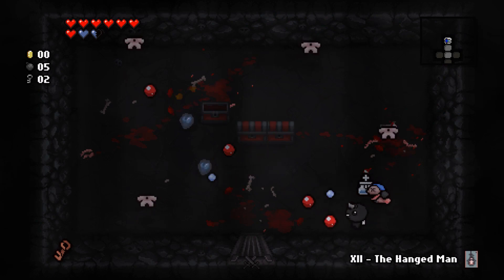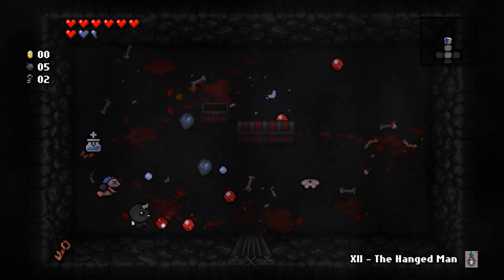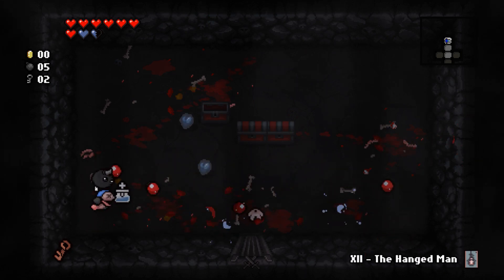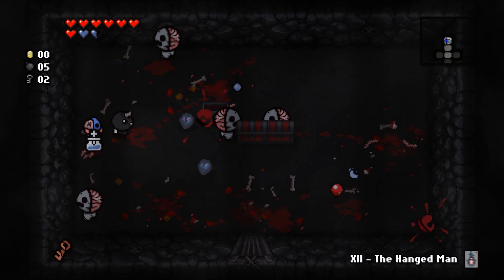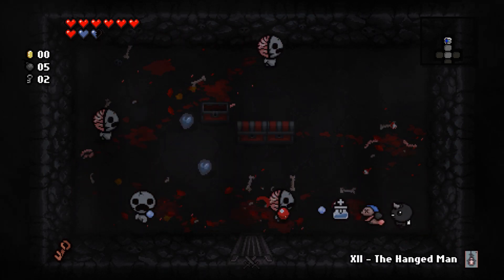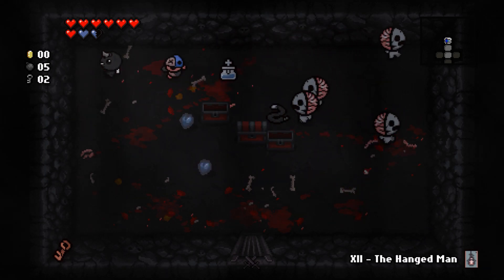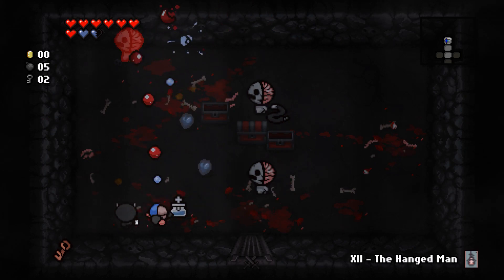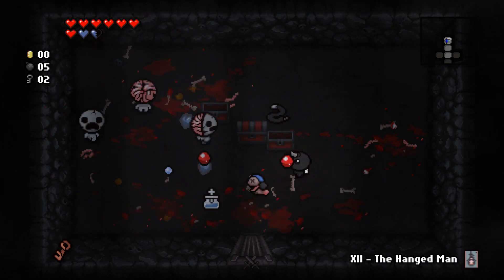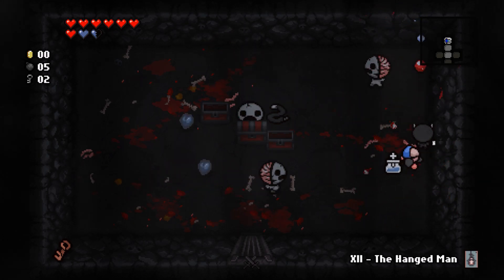Not opening the other chests because they could have troll bombs or spiders — no reason to make this harder than it already is. I don't like these enemies; I know you can deal with them by getting behind them, but every time they turn it becomes a pain. You can try shooting from the side to hit their back, though I'm not sure that's intended.